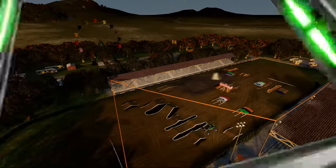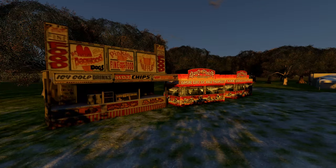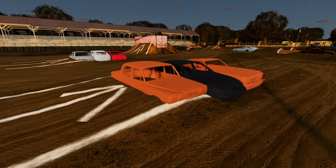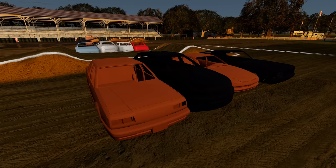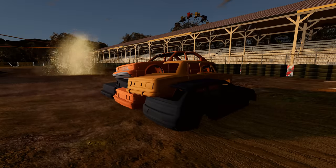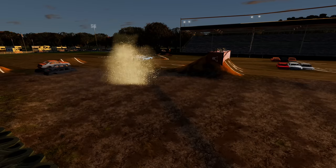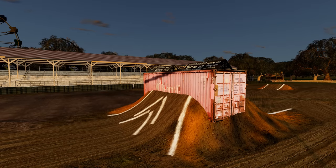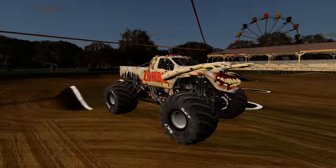We're at the Haddonfield Fairgrounds for our insane obstacle course challenge. The monster trucks have to go over two sets of crush cars, then do some donuts. After completing the donuts, they hit the crush car stack, jump into the super mud pit, and then they've got 30 seconds to complete as many backflips as possible. The truck with the most backflips wins. Up first, we've got Zombie.